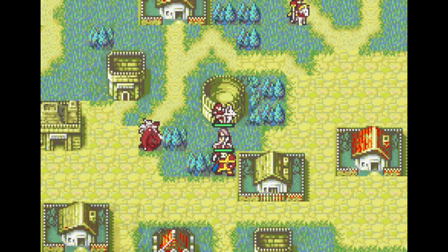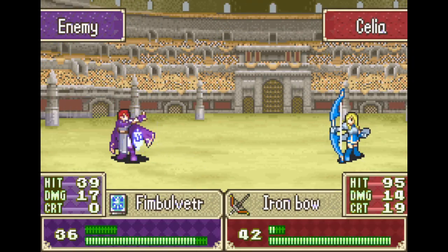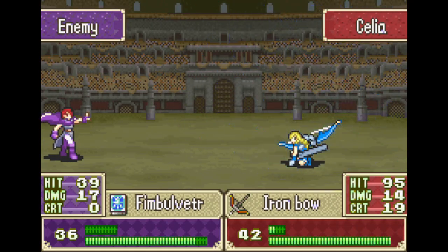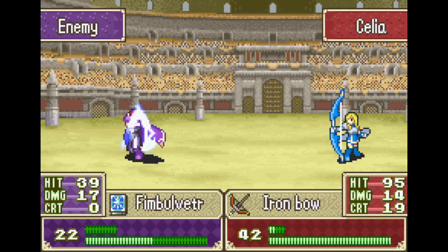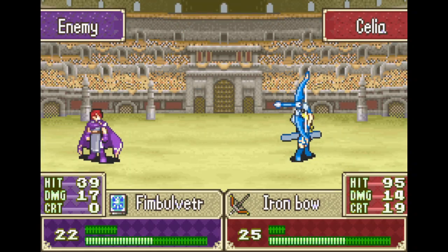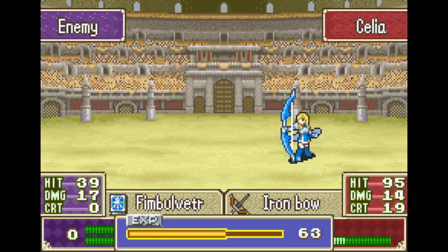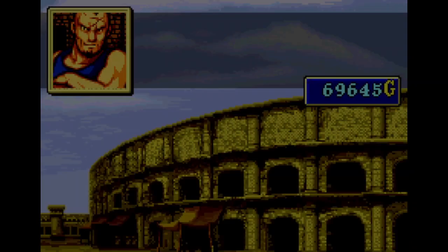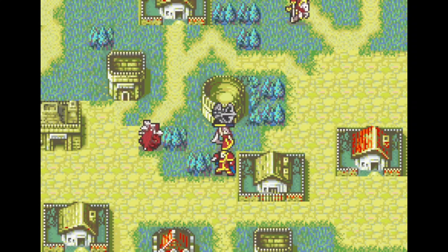Celia was trained exclusively for Chapter 19, and then for just utility afterwards. However, as a high-stat unit with access to 2–3 range, she's very good utility. I apologize if you can hear my cat snoring in the background. What I should have been doing in this map was building up the support between Clara and Alchemus — it was never going to reach super high levels, but it would have been nice to have.